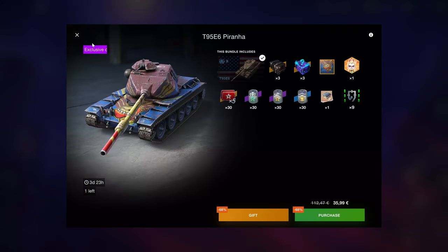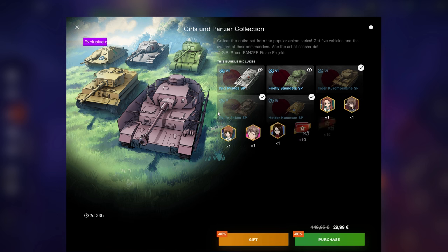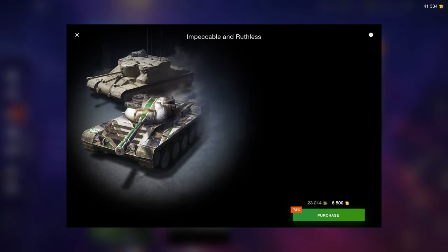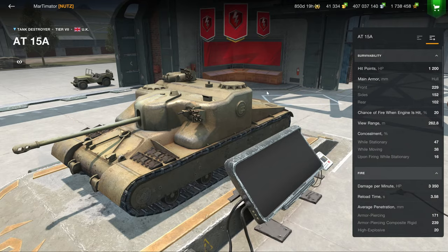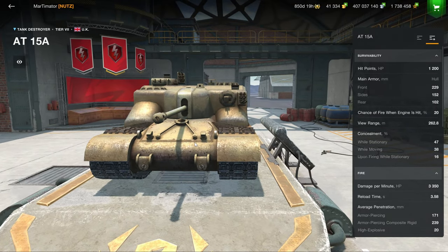30 euros for essentially ear pain — these vehicles have a special crew voice you should never listen to. Moving on: here we have Impeccable and Ruthless, the two tier 7s. The other Kunzer Panzer was given away for free at some point, so no value there.